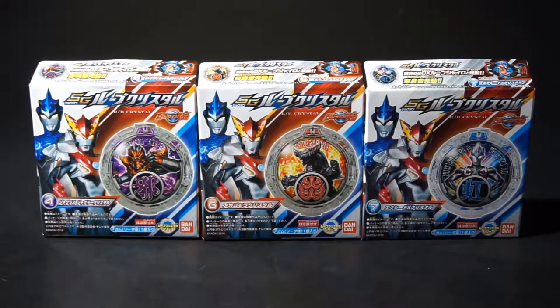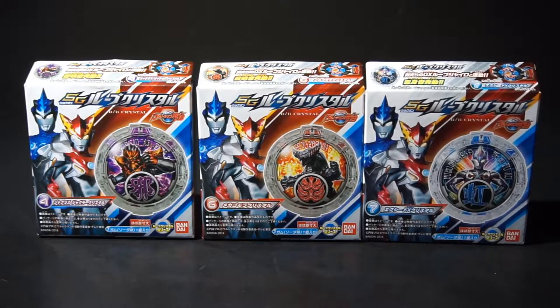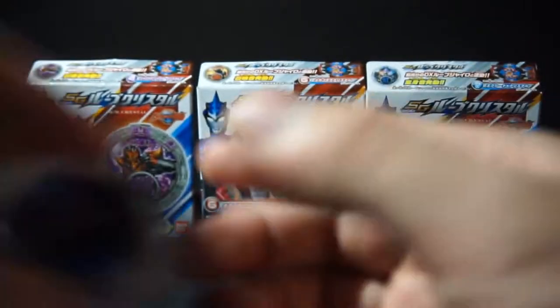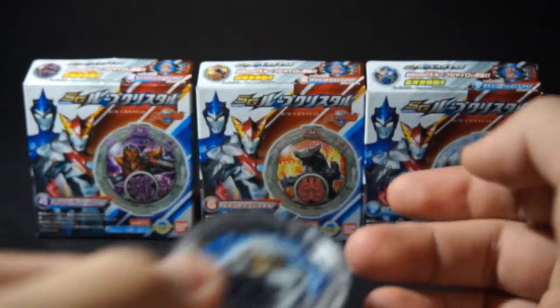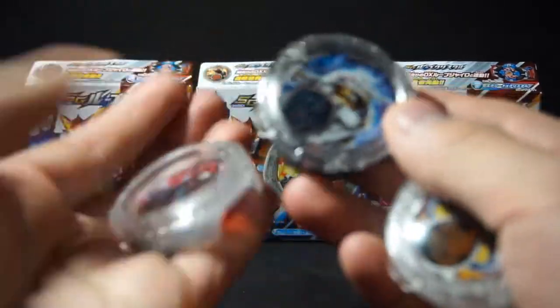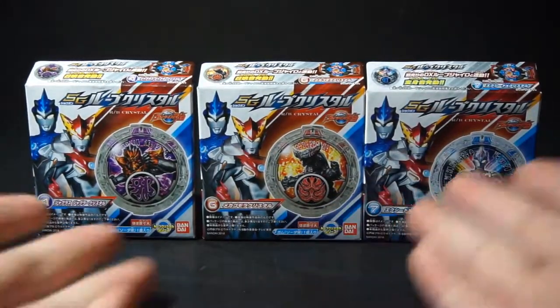This is the candy toy line of Rube Crystals. The crystals we have are Juggler's Juggler, Mechagormara, and Exceed X. You might be wondering what happened to the other 5 for the lineup of 8. Number 1 was Taro, Ginga was 2, Orb Thunderbrester was 3, Giatron is 4, Galactron is number 5, and Gaya V2 is number 8. I already got some of these from Gashapon Set 1 and from the Rube Gyro, so I only needed to pick up these 3.